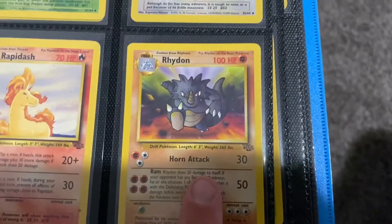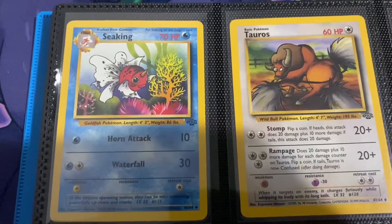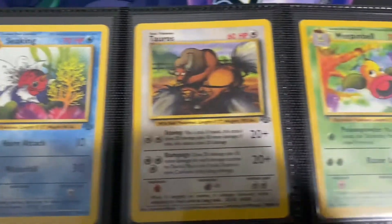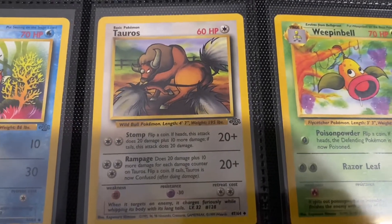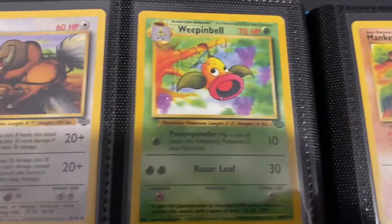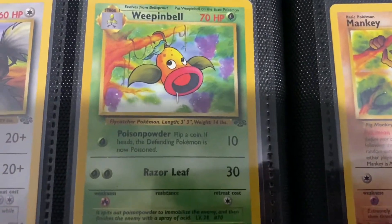Got Rhydon coming at you fast. We have Seaking — which I actually like the Seaking artwork, another forgettable Pokemon but yeah. Tauros — was never really a fan of this artwork, it's kind of off-putting. Weepinbell — I really like that there's a lot going on, like that jungle looks like you're going to find some crazy critters.